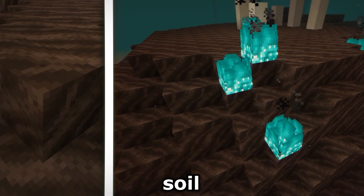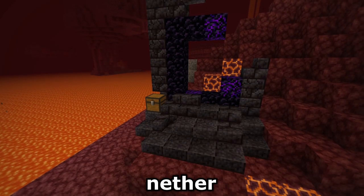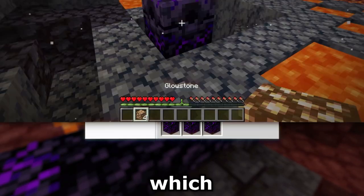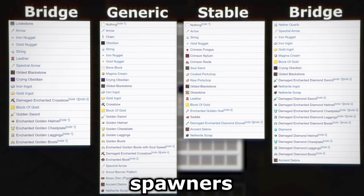Soul Fire burns on Soul Sand or soil found in Valleys and deals double damage. Soul Sand is used for lower-luminosity torches, lanterns, and campfires. Fossils generate in Valleys. Ruined portals in the Nether and overworld generate with crying obsidian, used for anchors which set a Nether spawn point when charged with glowstone. Various bastion types generate with a large variety of loot including magma cube spawners.